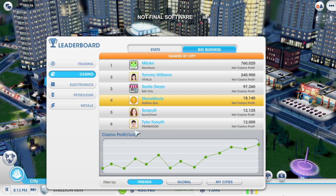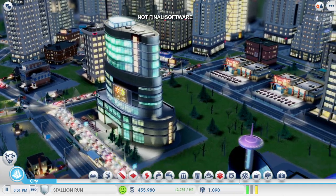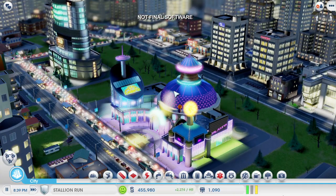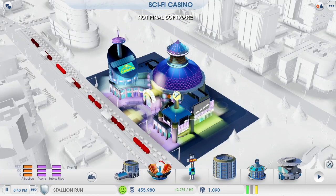This is also where I can check out how my casino empire is doing compared to every other player. Looks like I'm not doing as good as I thought — it's time to upgrade my casinos. Like most of the buildings in SimCity, I can click the edit button to see the different upgrade options. I have several choices, and each one provides me with a different benefit.